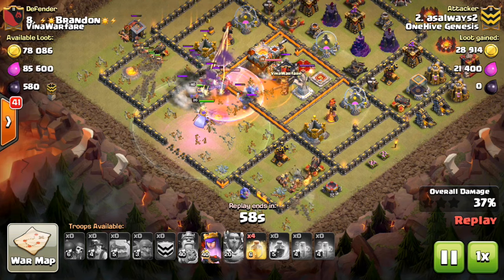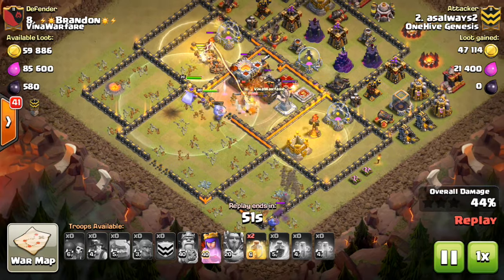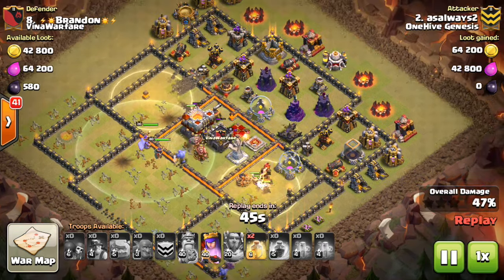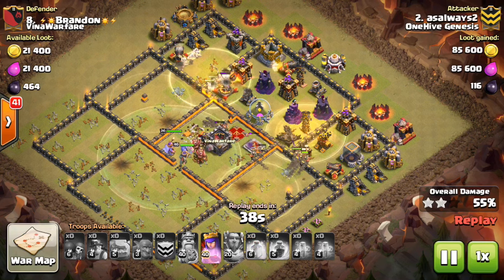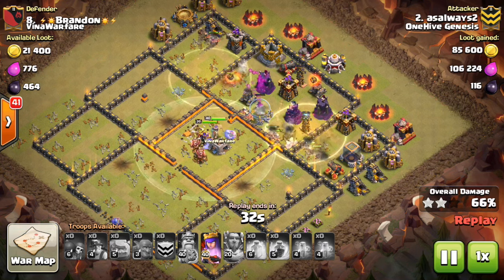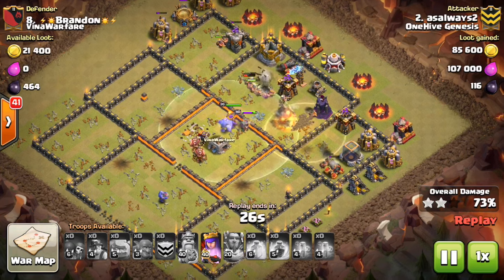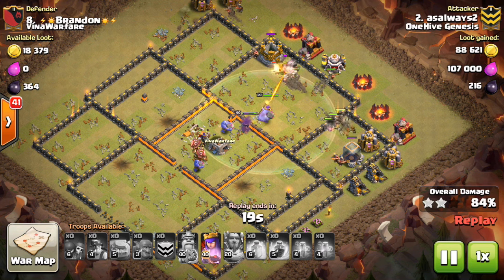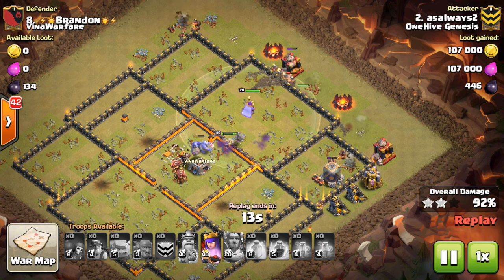He actually has a split deployment on his Miners, which is something you can do. Because he has four heals, he can delegate two heals to each group of Miners, which allows the spread deployment on either side. Each group will get in there and each will get an Inferno Tower. So one of the rare exceptions to the Inferno Tower rule — he actually doesn't get an Inferno taken out with his Kill Squad, but he gets the Eagle, the Heroes, and the CC Troops. Because he deployed his Miners adjacent to his Kill Squad, the Kill Squad is pretty much still left up. He'll have a ton of troops left up at the end of this attack — you can see how powerful this really is at Town Hall 11.